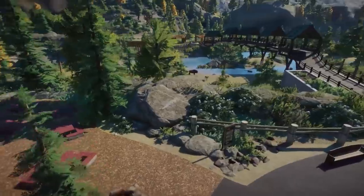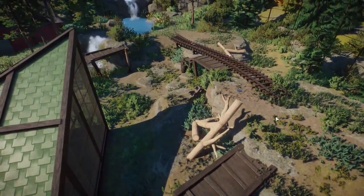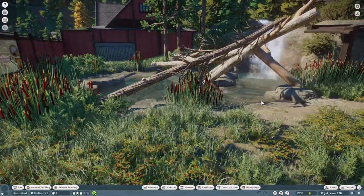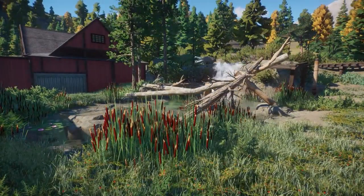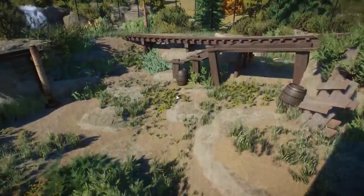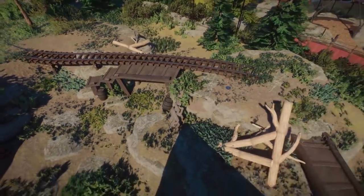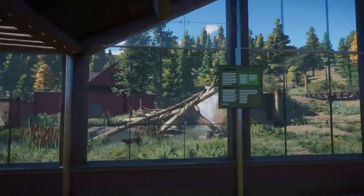Oh my god, look at that — a little train track right over here! What is this habitat for? Oh wow, it's a cougar — sorry, cougar! This is so beautiful. I think these are climbable trees so they should be able to climb. I absolutely love how you implement the small steam train — you can use just a little part of the track for decorations. It's just so smart. I absolutely love this.